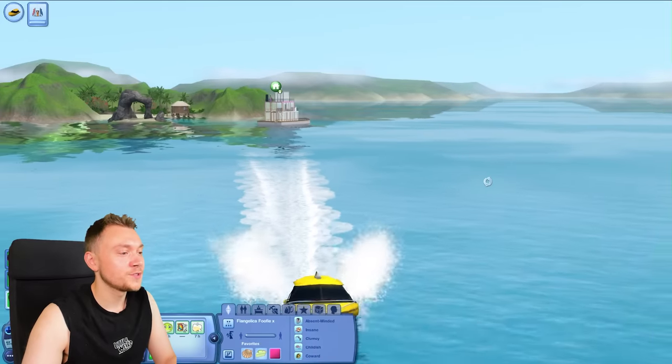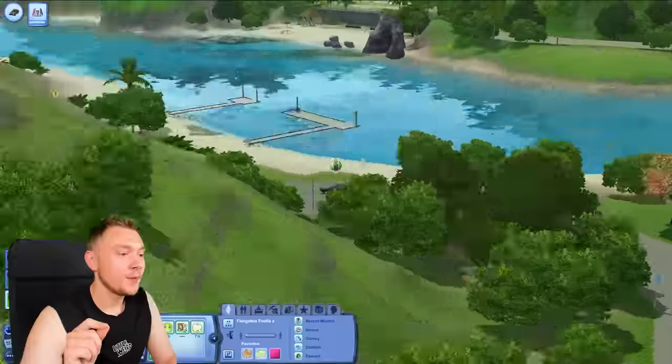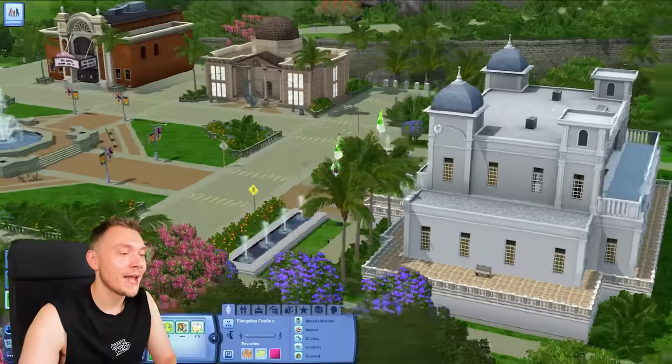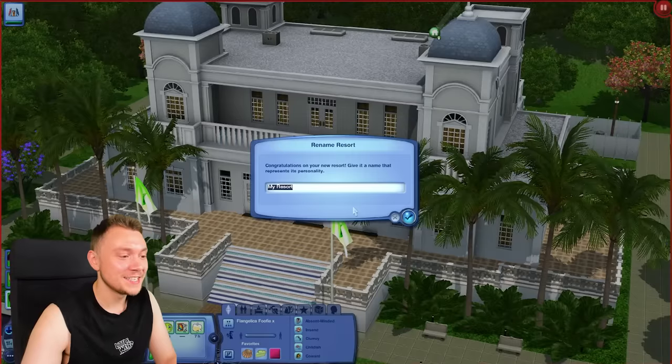Why didn't we get our houseboat to move? I wanted the houseboat to come down here, oh well. What I'm thinking is, we buy this resort and then we build it up. How's it going to go? Absolutely no idea. I could have done it the lazy way and just got a pre-made resort, but I really wanted to make like a scatty looking resort. I didn't want it to be nice.